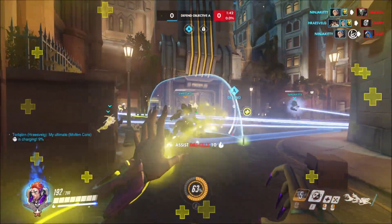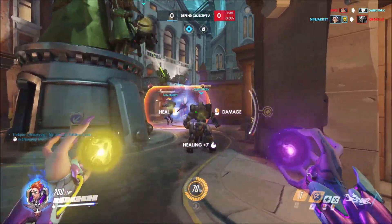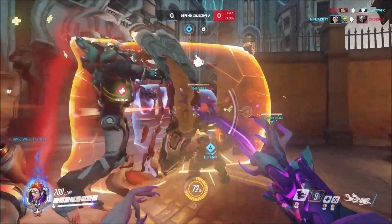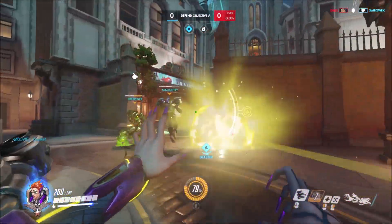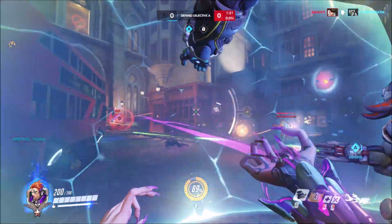Here I notice the Reinhardt charge, so I immediately reposition so I'm not up close and personal, because he could easily spin around, use his hammer, and deal 75 damage to me. I did not want that to happen. We did finish him off quite quickly, so it was not going to be an issue.